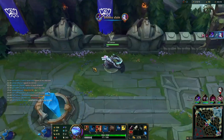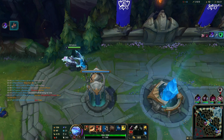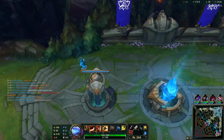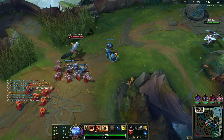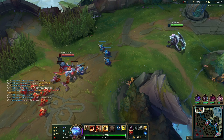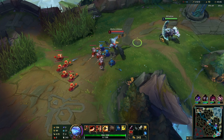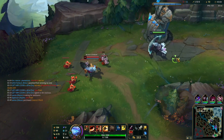Looking at team comp — they have a lot of AD, so it's basically a no-brainer that I'm going to go Plated Steelcaps. Against Warwick too it's very strong because his attacks aren't magic, so I'm basically countering his passive and everything with that. It remains a really good choice — either rush boots first or go straight into Godeater's Razor then boots. This game I do go for a more bruiser style, picking up Godeater's as well eventually. Right now I'm just waiting for the wave to bounce back — nothing else to really do.